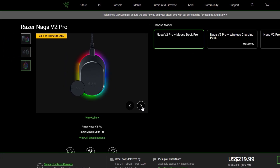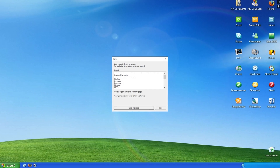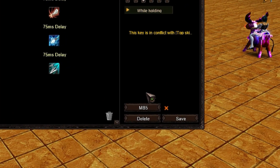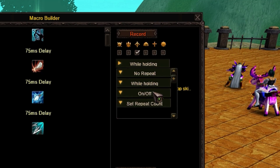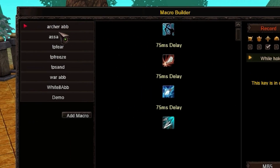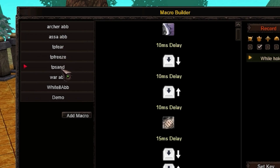Now, on to the macro builder. Previously you had to either buy an expensive mouse or use sketchy software that would probably trigger the hack shield or not work completely. With this feature built in, you just need to define a key and you're done. You can set your macro to run once, run while holding the defined key, toggle it on and off, or make it run a predefined number of times. This is your list of macros, and 4Classic already provides some sensible defaults — play with them to see what you're capable of.